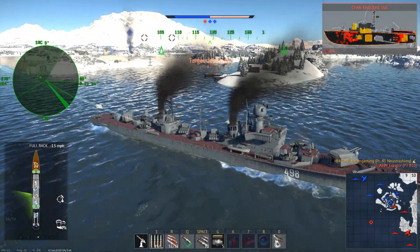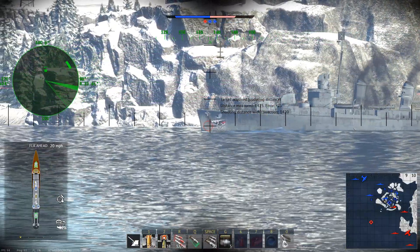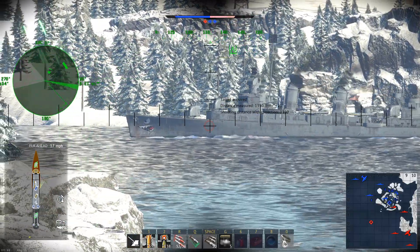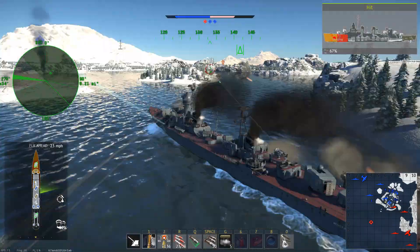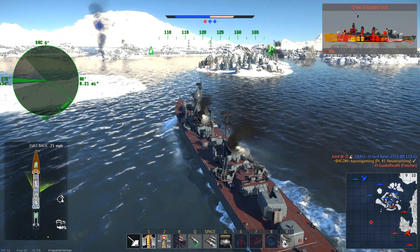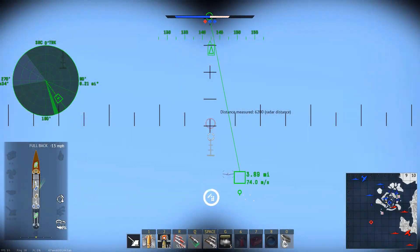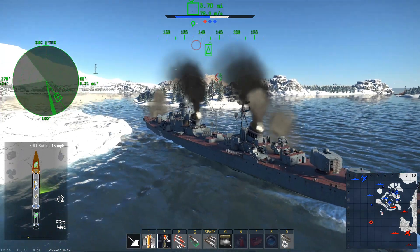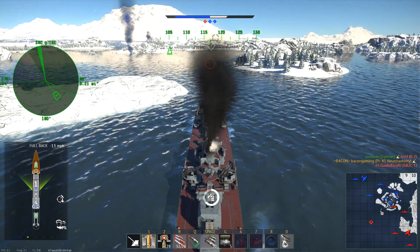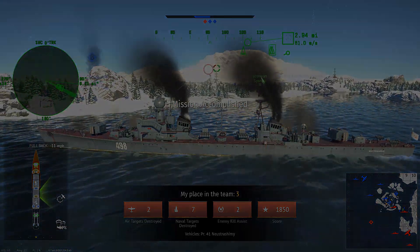Another torpedo boat rushes, and the secondaries make rather short work of anything that size. A short while later, another Fletcher-class destroyer attempts to push the B point, so I fire everything — main guns, secondaries, and RBU 2500s towards the enemy vessel, which do a spectacular job at completely destroying it. These really are amazing at closer range, especially for killing destroyers incredibly quickly. That was my seventh naval kill, and I just needed one more air kill to close out the game. I fired off some shots using the lead indicator and they curve through the air and blow up the enemy torpedo bomber. A pretty good game — seven naval kills, two assists, and two air kills, and yet another victory.